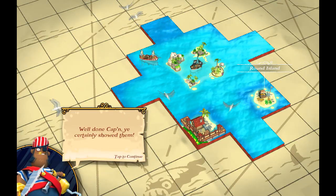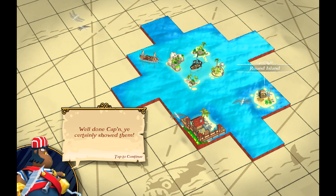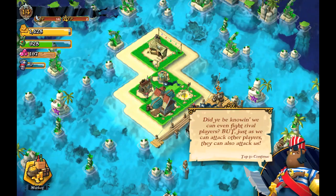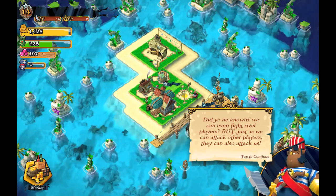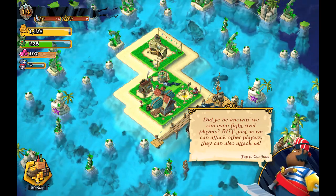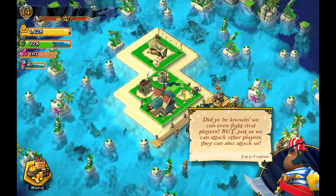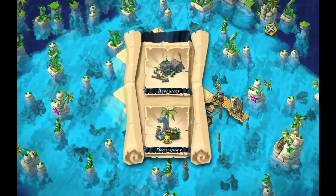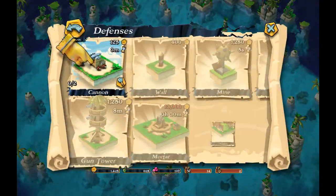That's always a good way to start — getting some confidence by defeating a tutorial base. Nothing beats that. Well done, captain — you sort of showed them. Now let's get back to our island. Did you know we'll be fighting rival players? Just as we can attack players, they can also attack us. We need to build some defenses. That's going to cost us money — let's build a cannon.